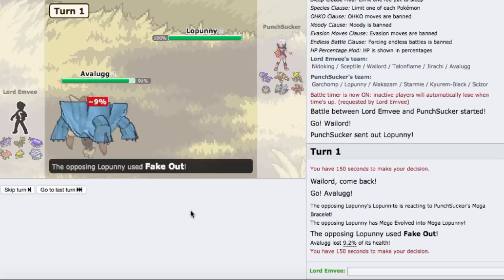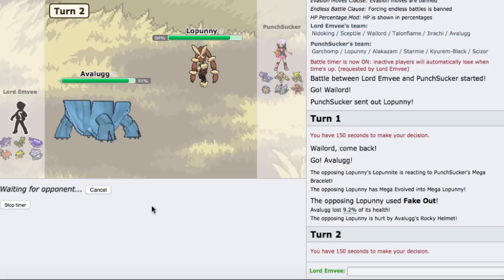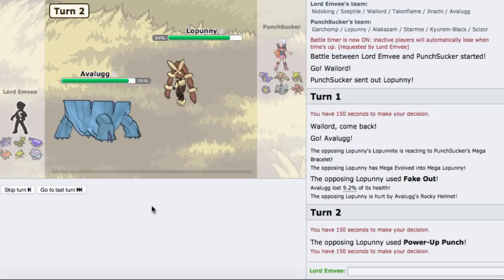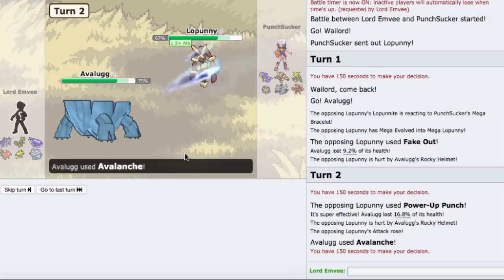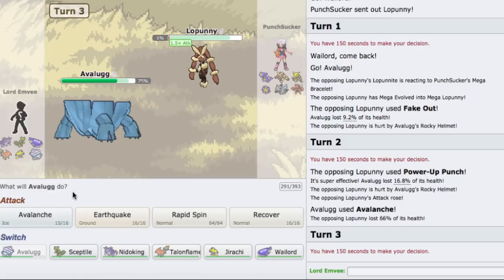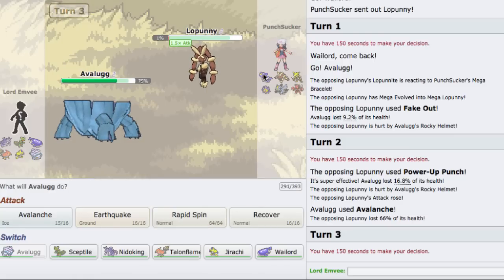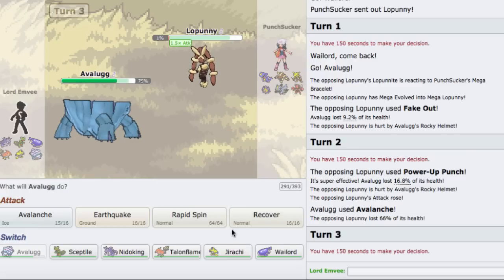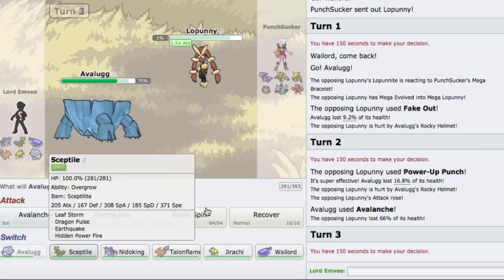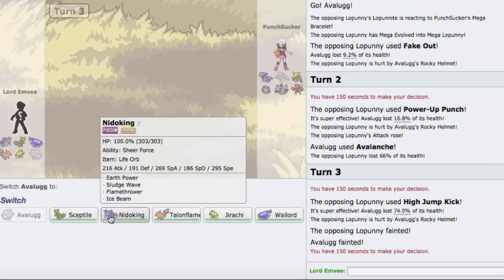Now I can go for the Avalanche here. He might High Jump Kick - he Power Punches. Let's see how much this takes. Ooh, almost gone, almost! I want to keep Avalugg especially for the Garchomp. I don't have another switch out though. He goes for High Jump Kick and knocks me out, so we exchange kills. I'm going to go into my Sceptile because it outspeeds the rest of his team.